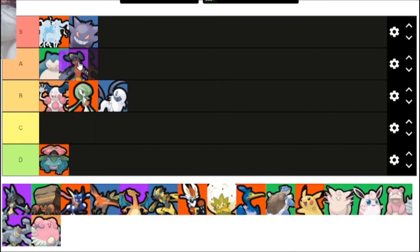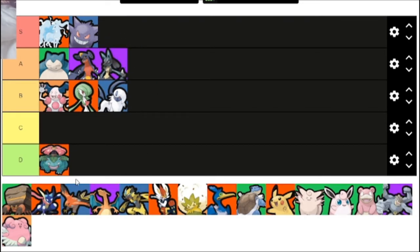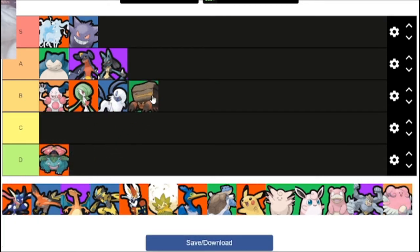Garchomp, definitely A tier — probably the best of the A tier Pokemon. When you finally evolve into Garchomp it just wrecks everything and is quite bulky. Lucario, A tier, one of the best early game Pokemon. Crustle, I think B tier — it's not as bulky as Snorlax, but it can use eject button behind an opponent and fling them into its allies, which is a good trick. But that one thing is very situational, so I don't think it's A tier.